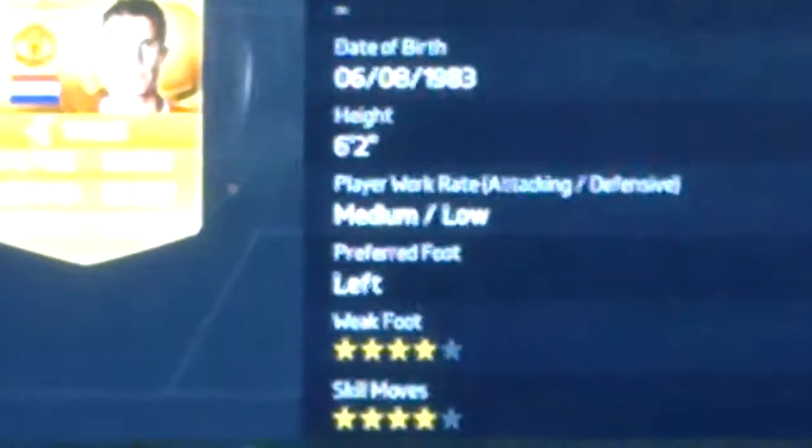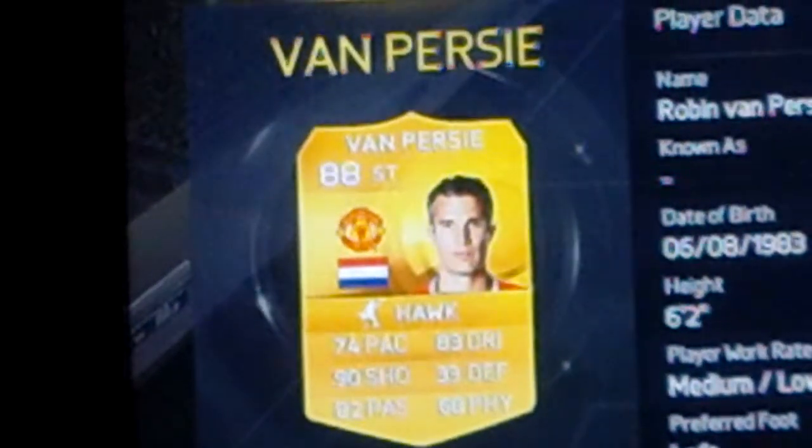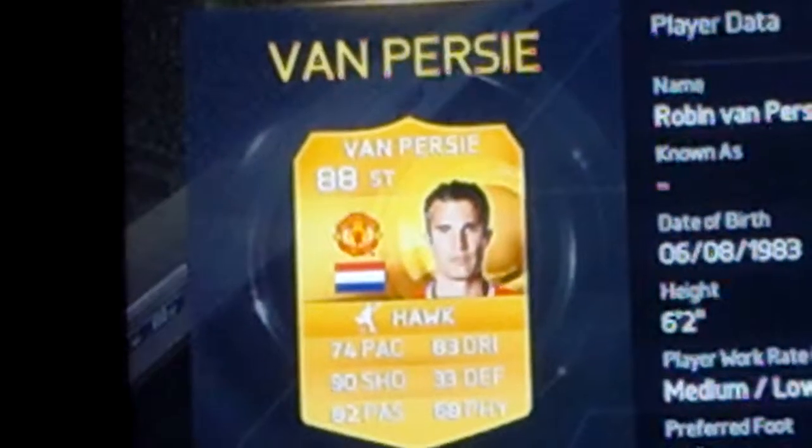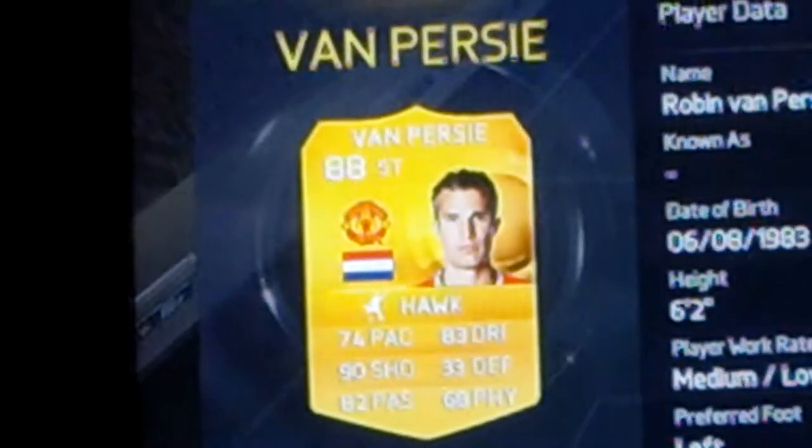The next player is Robin Van Persie — he's the most expensive player in the team. Van Persie costs 44k. I believe he's the highest rated player I've had yet on this game. 4-star weak foot, 4-star skills, left footed, medium-low work rates, 6 foot 2. He has 74 pace, 83 dribbling, 82 passing, and 90 shooting. Van Persie has 90 shooting — he looks like a beast. Even though he's not the paciest, just get the ball, dribble past a few players and smash it on his left foot. I'm sure Van Persie will come up with the goods.